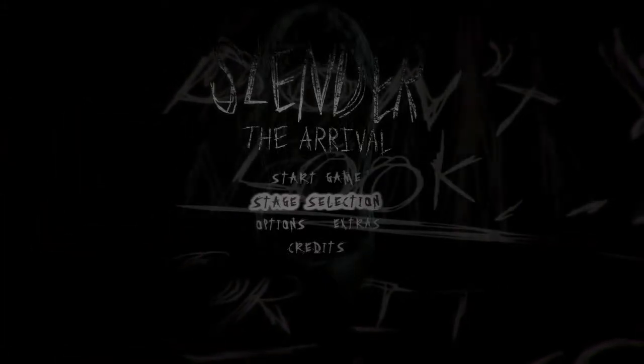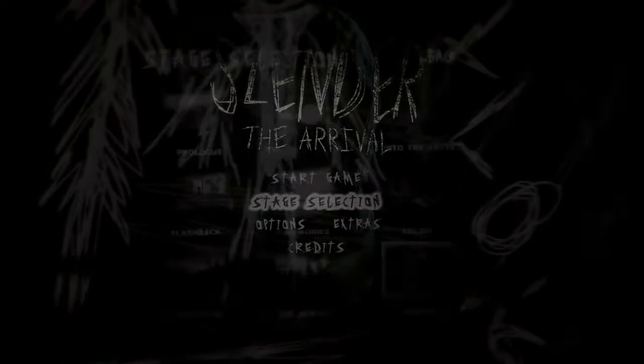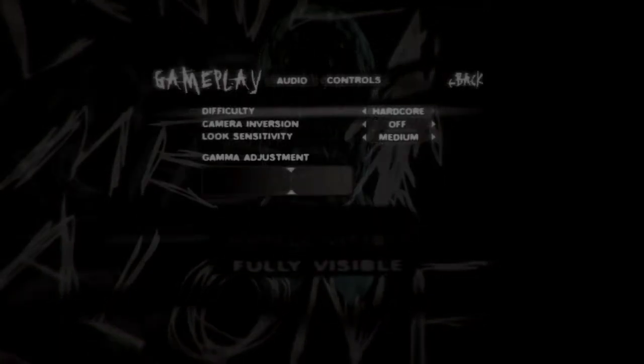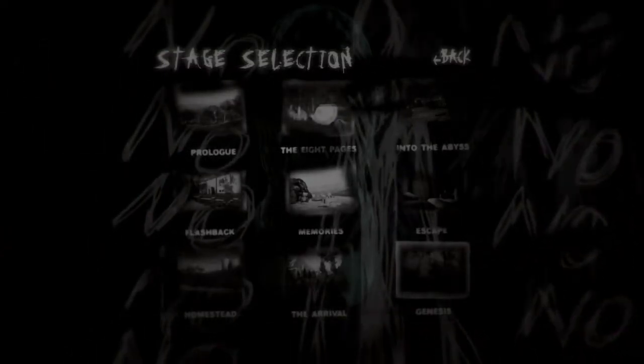What is going on guys, it is JClassGamer here. Welcome to the first Slender The Arrival Let's Play on my channel. Today we are playing the Genesis 8-page challenge, but we're going to be doing something a little bit different — we're going to be playing it on hardcore. The point of this video is to prepare ourselves to play the entire Slender The Arrival campaign on hardcore by beating the Genesis challenge on hardcore difficulty. So let's get right into this.